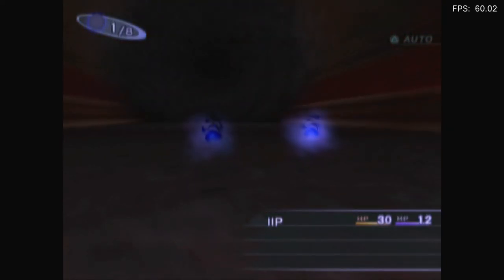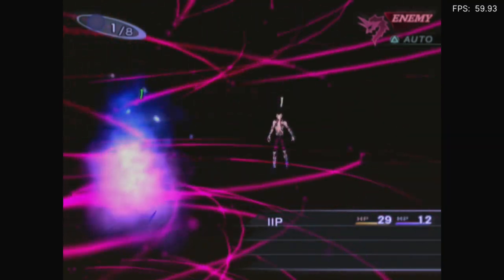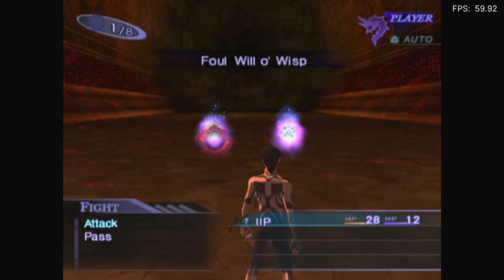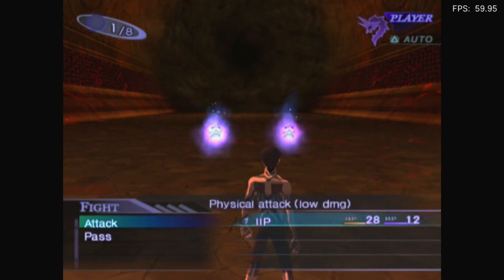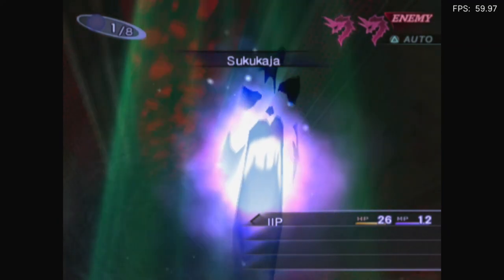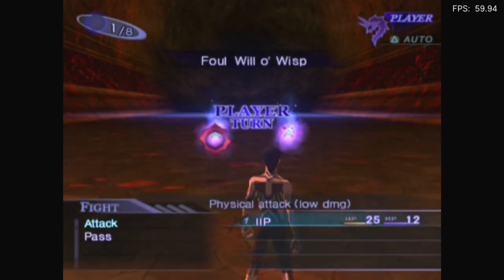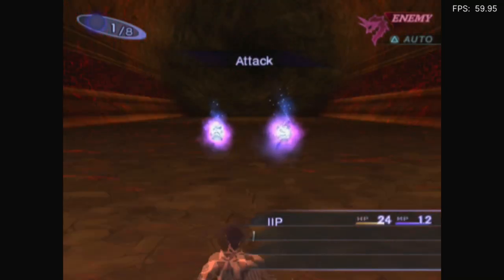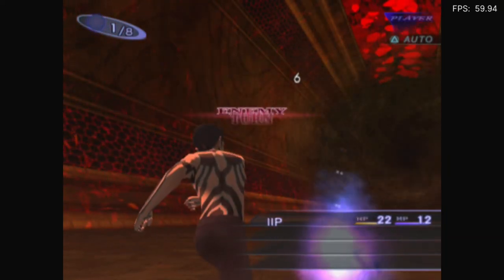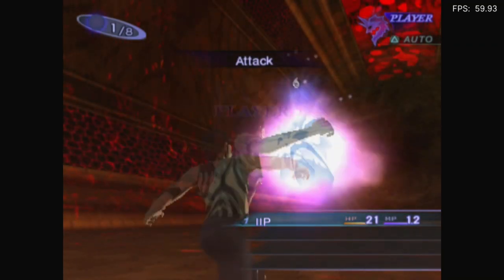Hallelujah, we have combat — against a will-o'-wisp. Death touch! At least they only do one damage. Physical attack or I can pass — skip action at half turn cost. Oh no, they got a crit. They actually heal — that's great. I do like that I can kind of skip their turn and make it quicker. So yeah, the combat is also perfect.